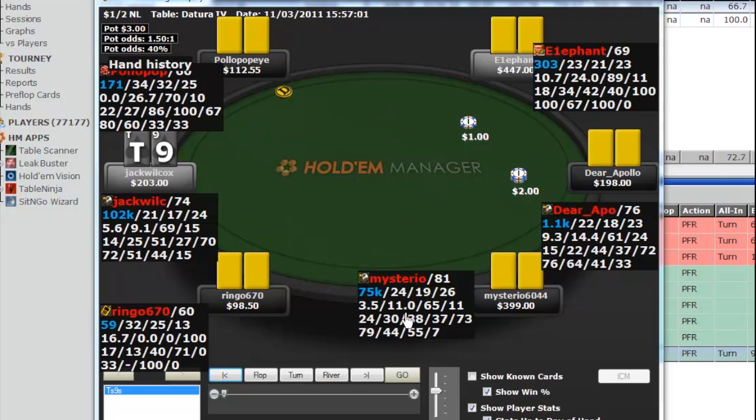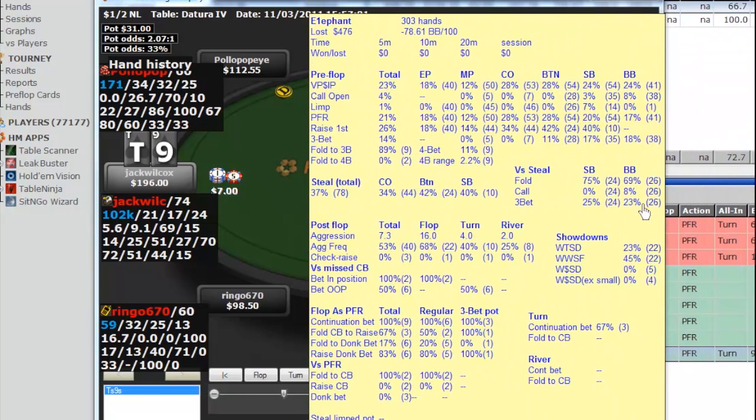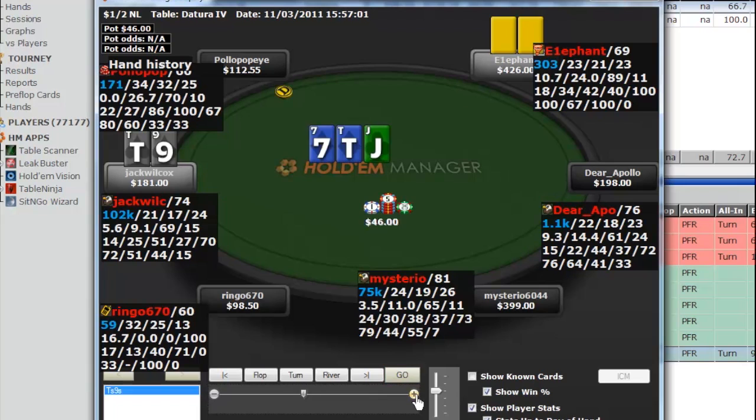Now a couple of hands where I shove the turn over a two-barrel. We open the cutoff with ten-nine suited and get three-bet by a player free-betting 25% versus steal — clearly a defend with ten-nine suited since we have a lot of equity versus that wide range and would be clearly exploited folding. The flop comes jack-10-7, he c-bets. I don't expect him to c-bet this with complete air, but with hands like ace-queen, ace-king, and king-queen that have missed plus king-nine type hands betting, I have to go ahead and call.